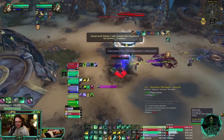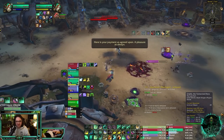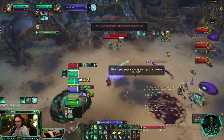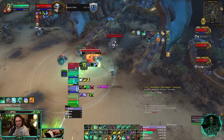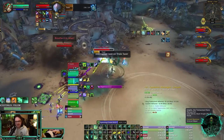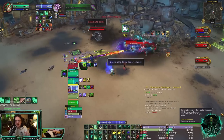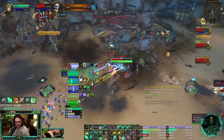You also get Rising Mist now along with Focused Thunder, because in Shadowlands you had to choose between Focused Thunder and Rising Mist — now you get both. That means two charges of Thunder Focus Tea, which you'll probably use on Rising Sun Kicks. Then Rising Mist extends your HoTs, so you get even more mileage out of each Rising Sun Kick.